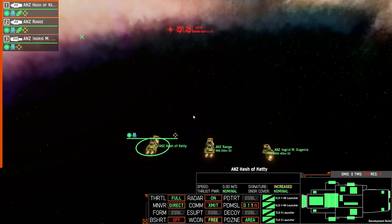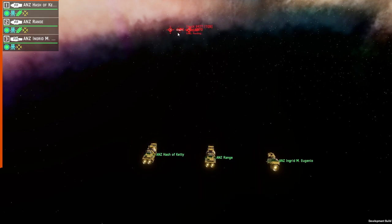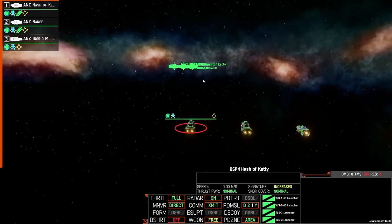This means you won't be wasting a large number of these missiles. If you bring 46 on the hash of Keddie and 46 on the ANZ range, you're going to have a lot of AMMs to utilize, and you're not going to dump them all in response to the first salvo from the enemy.